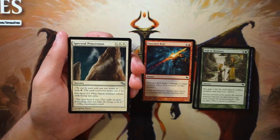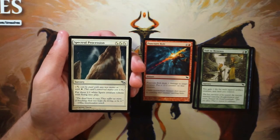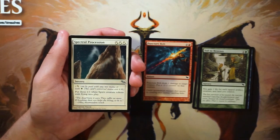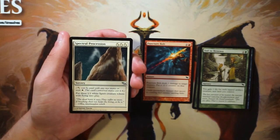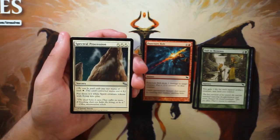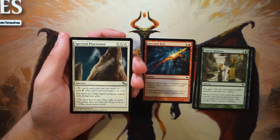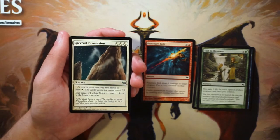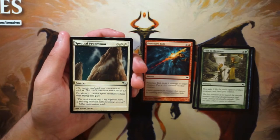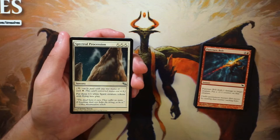Spectral Procession is a sorcery for a combination of generic-or-white hybrid mana — minimum three white, maximum six of any color. You put three 1/1 white Spirit creature tokens with flying into play. This is a fantastic card — it's a three-for-one right out of the gate. It's a little expensive but leaves you open since you can run it in any deck, though ideally you want to be in white. Even in a blue-white deck without three white mana you can still cast it. So far this is the pick over the Puncture Bolt.